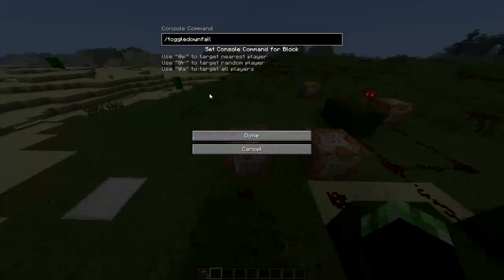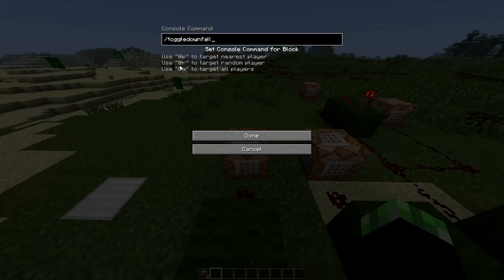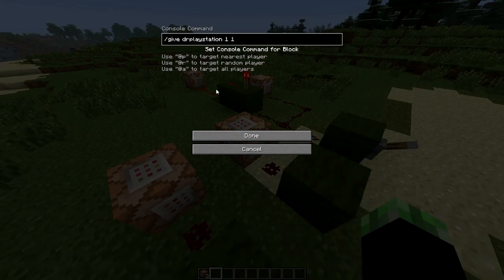Also guys, if you didn't notice, you can use at-player, at-radius, or at-all. Basically these would be used on servers. For example, this one right here, I didn't need to put at-player or at-radius because I'm the only person on this server, so I only needed to put DrPlayStation.